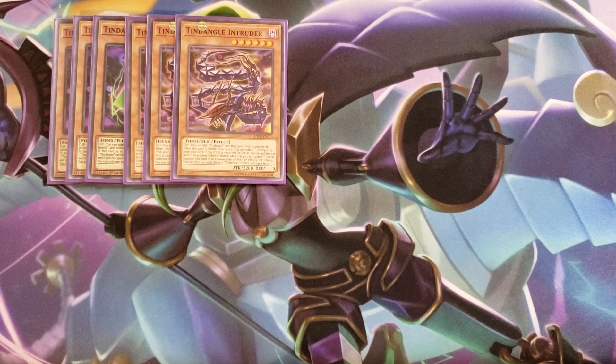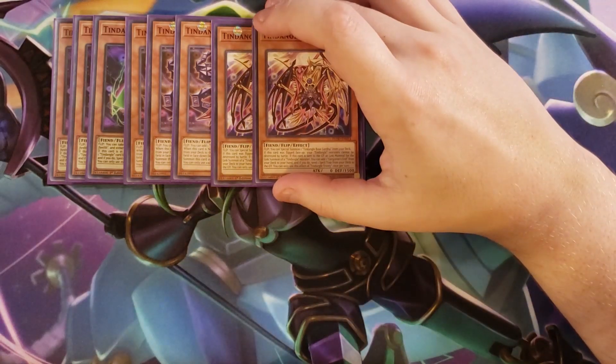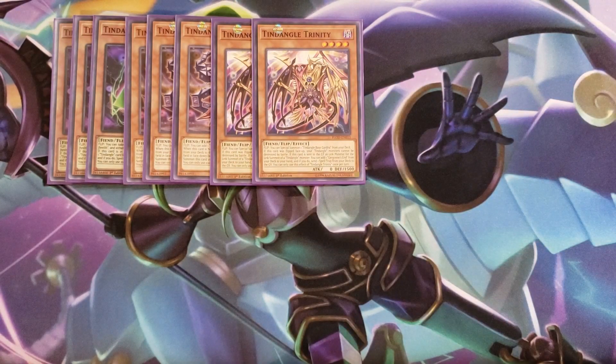We then play two copies of Tendangle Trinity. This card has the ability that when it's flipped face up, you get to special summon one Tendangle Base Gardna from your deck, which is a really good effect to get your copies of Base Gardna onto your side of the field so you can go into some really good link plays. And if this card was flipped face up, your Tendangle monsters cannot be destroyed by battle. If this card is sent to the graveyard as link material for the link summon of a Tendangle monster, you can add a Gorgon's Eye from your deck to your hand, and if you do, send a spell or trap from your deck to the graveyard.